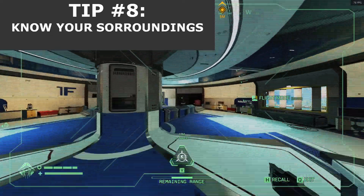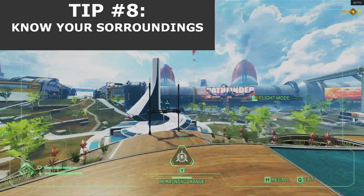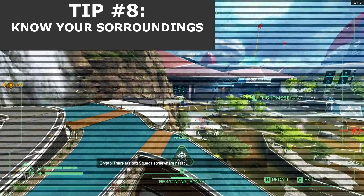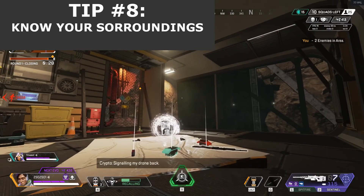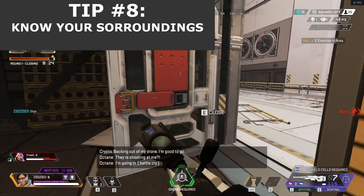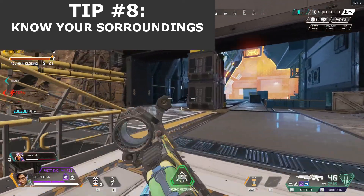Tip number 8 is to always know your surroundings. A pro player doesn't focus on what is happening, but rather what will be happening in the next X amount of time. They plan ahead, find covers and make decisions that have bigger impact on the future than the present. Positioning is a key.